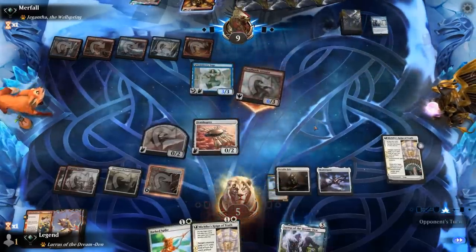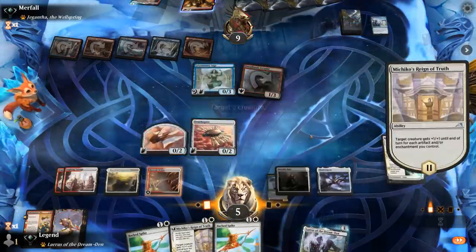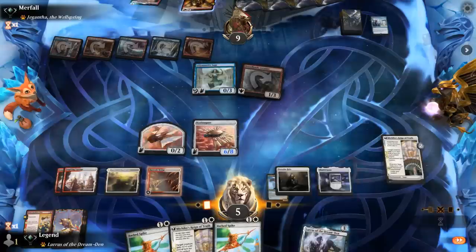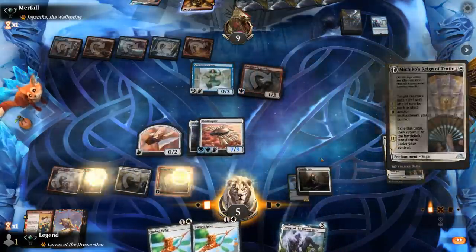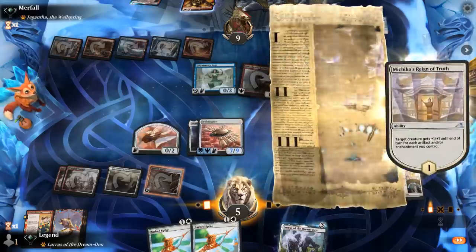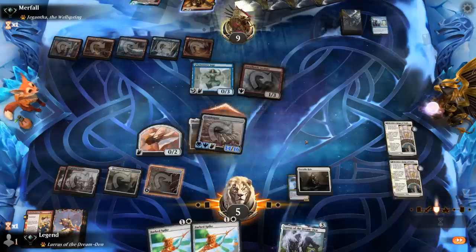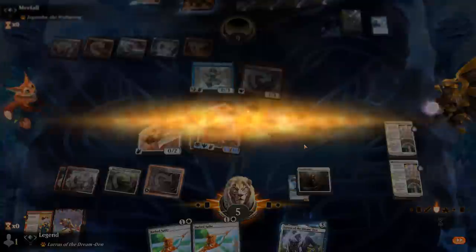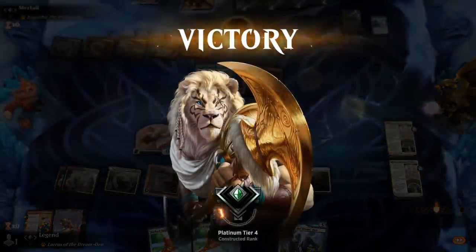Our opponent has to leave Symmetry Sage on defense and goes for Mentor Guidance for card advantage. Shadowspear will give our creature Trample, so the Sage is only going to soak up so much damage. If our opponent gets to untap, we're in trouble because they'll get to see a lot of cards — so we really need to make this count. Take 6, down to 5. Equip Shadowspear, play another Reign of Truth, and if the math is correct this should do it. Opponent can soak up 3 but still takes 11. Close one against Wizards, but we got it done — this time even without Foundry.